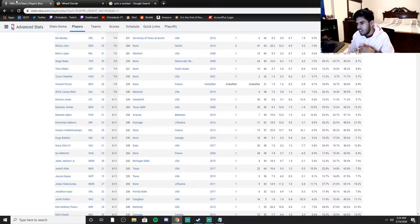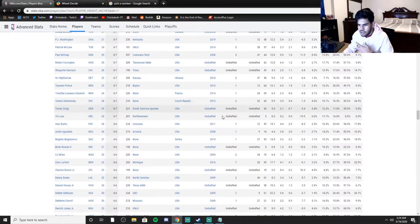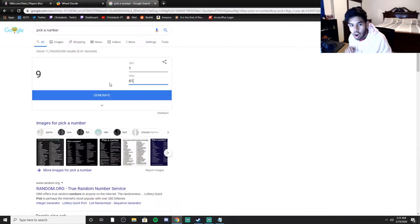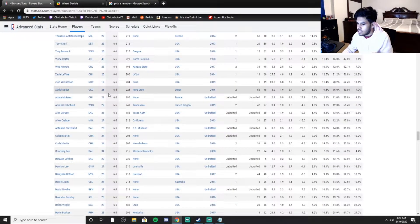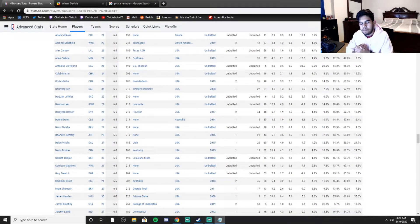We got 6'5 — this is where shooting guards should be. We need shooting guards on our team. There are 61 players at 6'5. We get number 22 — maybe Devin Booker, but that doesn't seem right. Counting up: we just got Iman Shumpert, and we were one off from James Harden. That's my luck today. Maybe we can get Iman Shumpert a ring — again, like when he was with the Cavs. He was balling out.